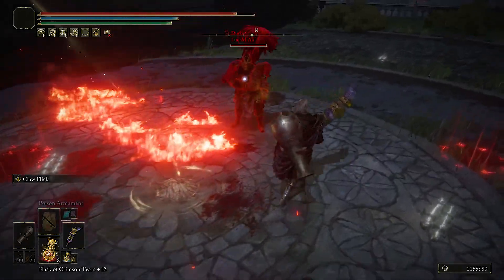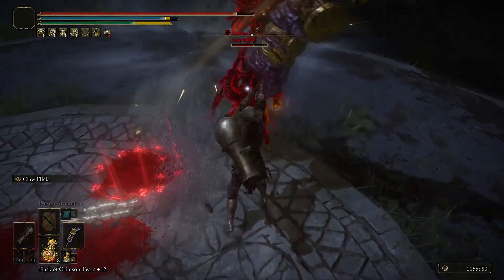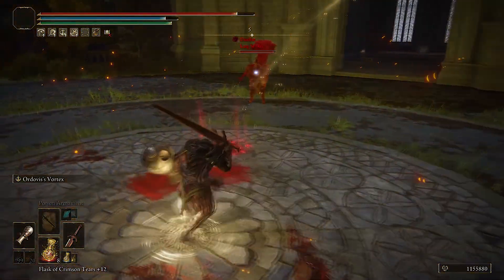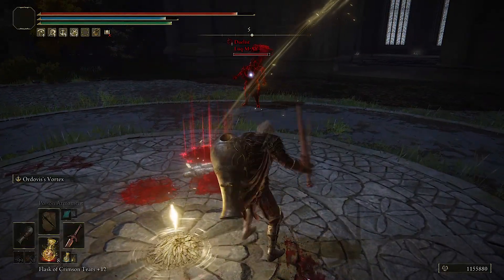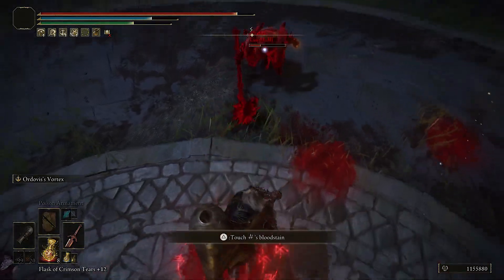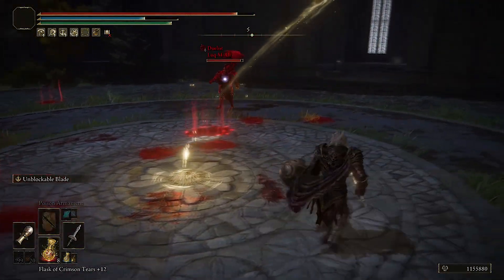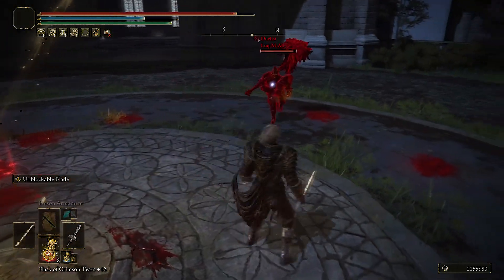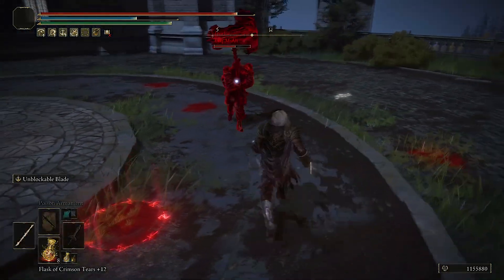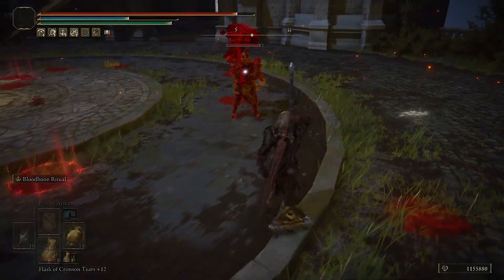Next thing I love — they increased my Bloody Finger. Now when somebody activates this ash up close, you get staggered, and he has the Bull-Goat armor. So you stagger them, boom — that's really broken and beautiful. They also buffed Elden Stars Vortex — look how fast you can activate it. It does massive damage too, and I always liked this weapon.